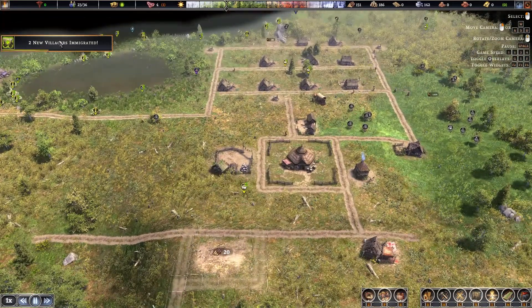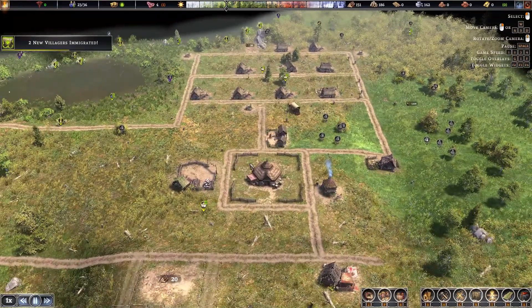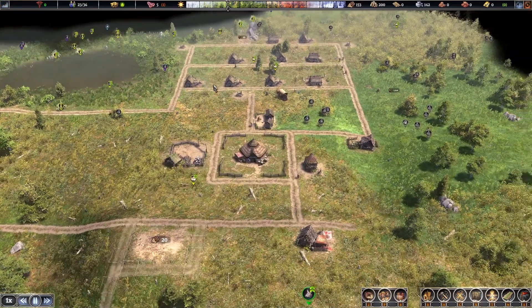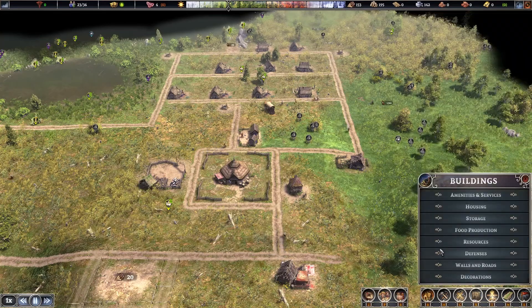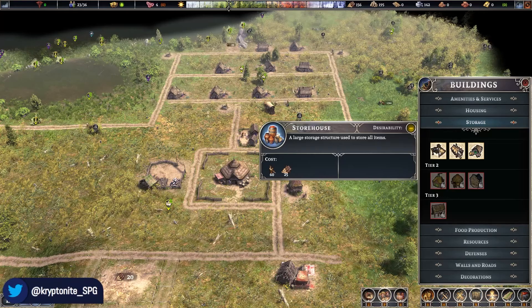We've got two new villagers immigrated, so our desirabilities are working well — people wanting to move to our village, that's a good thing. Next, we've got loads of resources flooding in, but at the moment all we've got is a stockyard and we haven't really got anywhere to store anything else. So we're going to go into the building menu, head into storage, and build a storehouse.